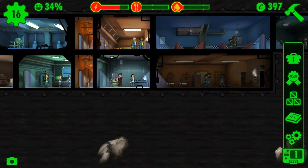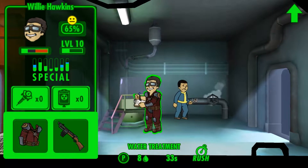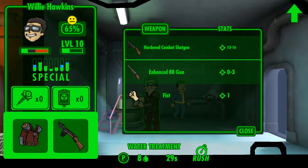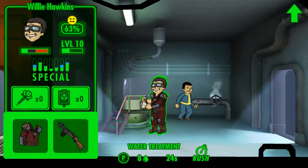These lunchbox packs - I've got one, and in one of them I got this guy Willy Hawkins, and he's got his survival armour. I also got a hard combat shotgun and an advanced BB gun. I may send him out.